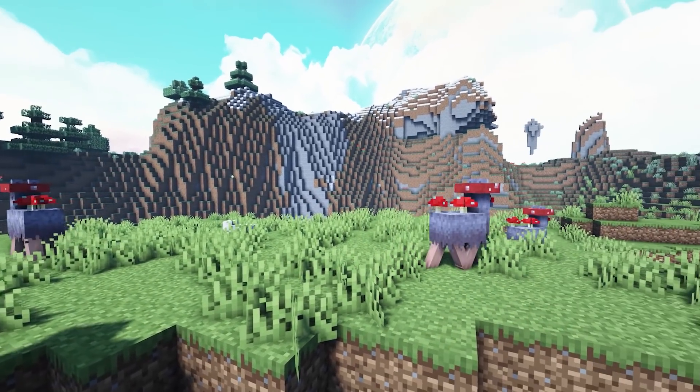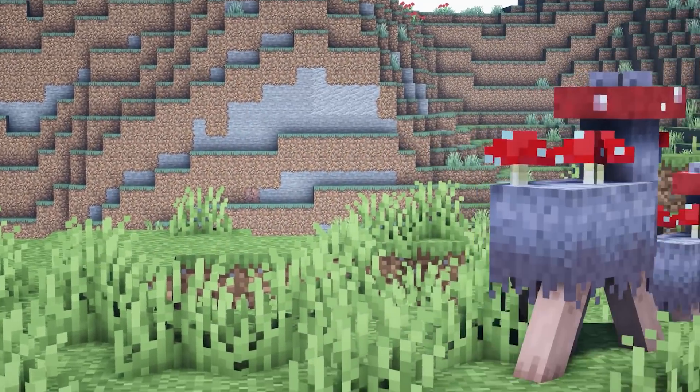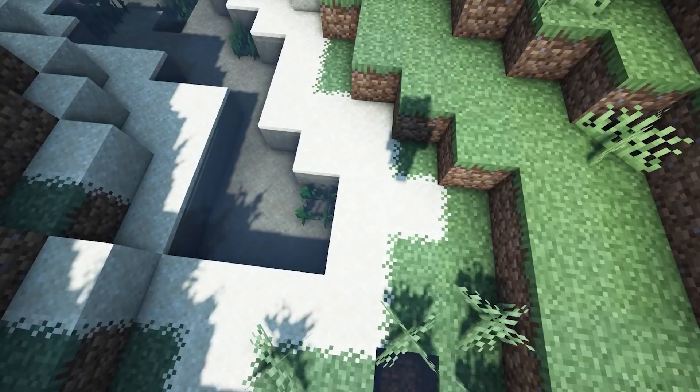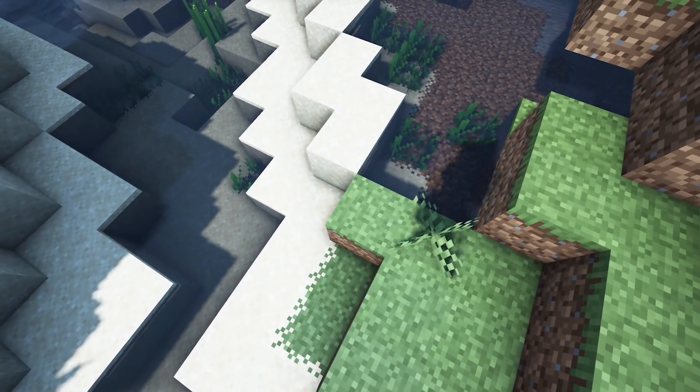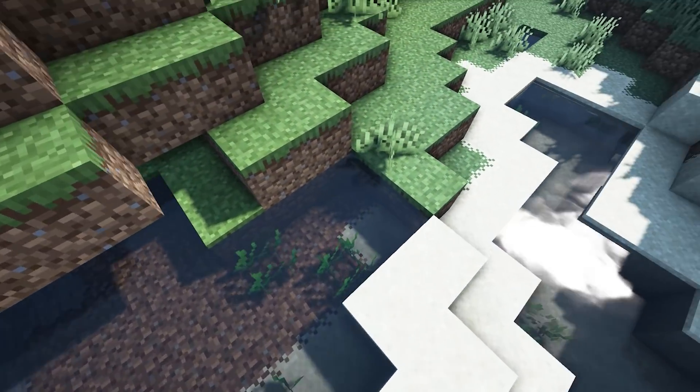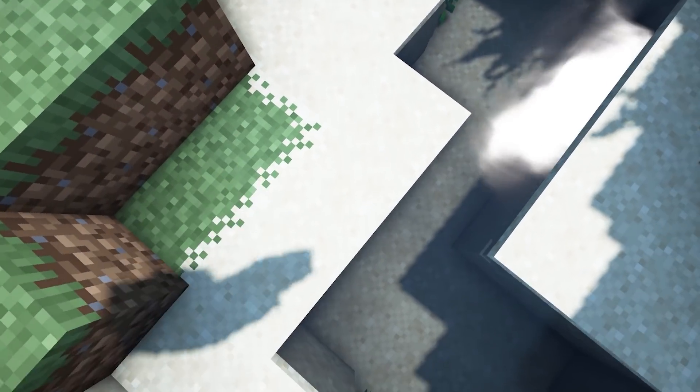Next we've got Mushroom Llamas, which changes the mushroom cow into a llama with mushrooms — it is just really cute. Next is Better Signs, which just changes up the texture of the sign to make it better. Now we have Overlays Pack, which adds a whole new bunch of overlays and makes it so the textures are connected and blend in together.